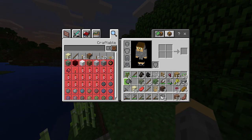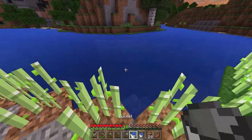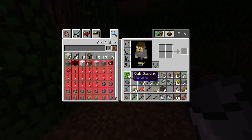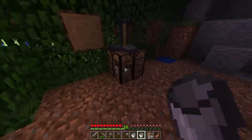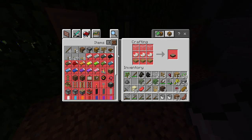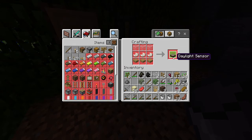Sorry for any background noise. I need to get the water going — we don't have torches in here either. One thing I could do is a daylight sensor. What do I need to make this? Nether quartz, glass, and an oak wood slab. We still need some kind of light. I do want to set up some redstone stuff, that'd be really cool. Do we have redstone? I think we do.